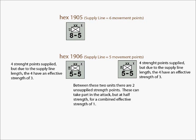The German player decides to only supply 4 strength points of each of the 5-5 reserve divisions in hex 1906. Each, therefore, has one unsupplied strength point. These unsupplied strength points can still participate in the attack, but at half strength. Since there are two such unsupplied strength points, combined they provide a single point of actual attack strength. The 5-5s still suffer a penalty for the length of their supply lines.